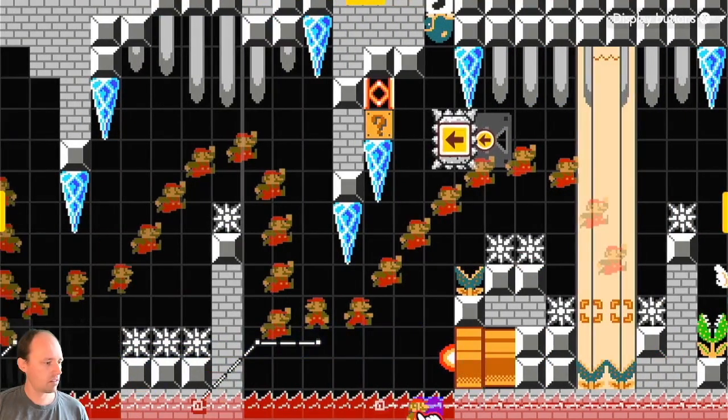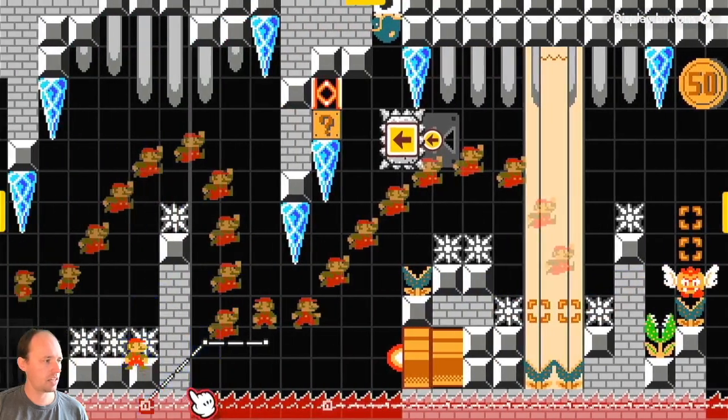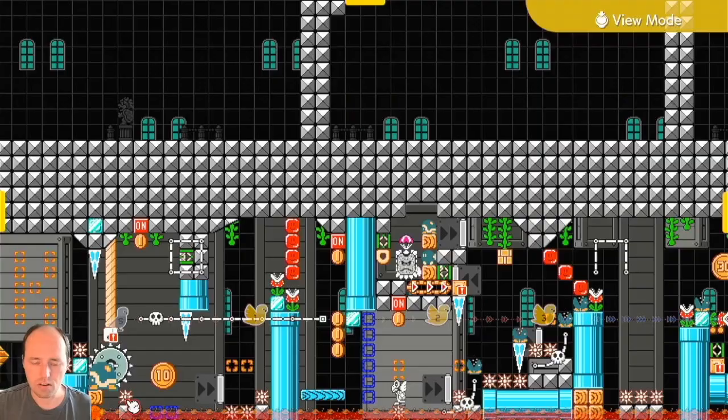Leaving open-ended tracks with platforms is super popular. Another hidden track under here where you can see the platform eventually comes up — so we need to keep Mario busy to allow time for the platform to come up and over.